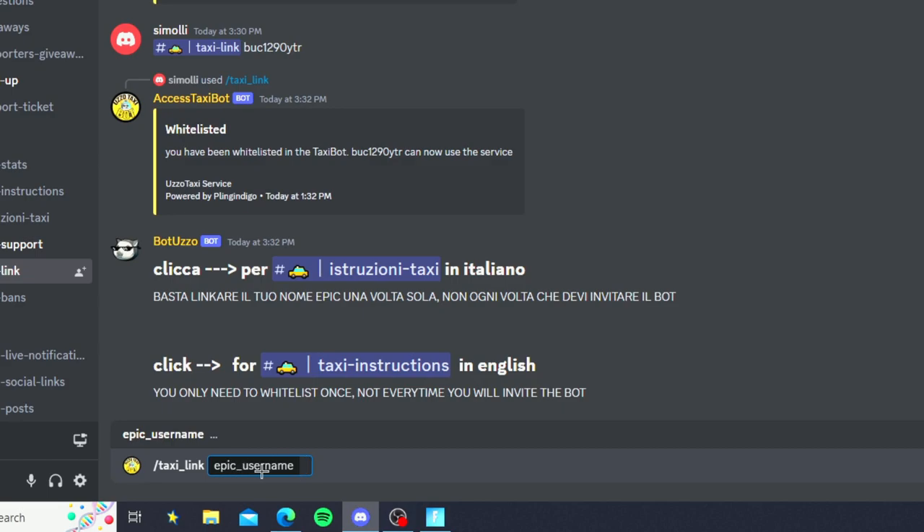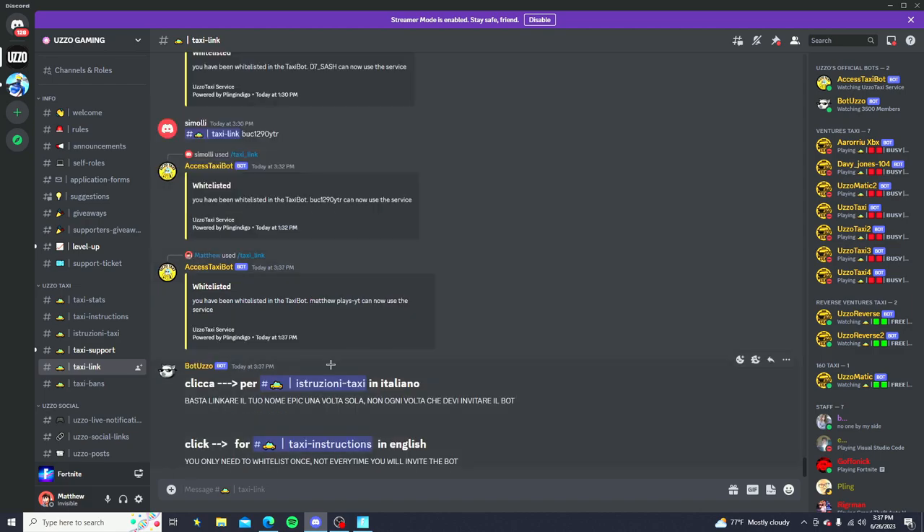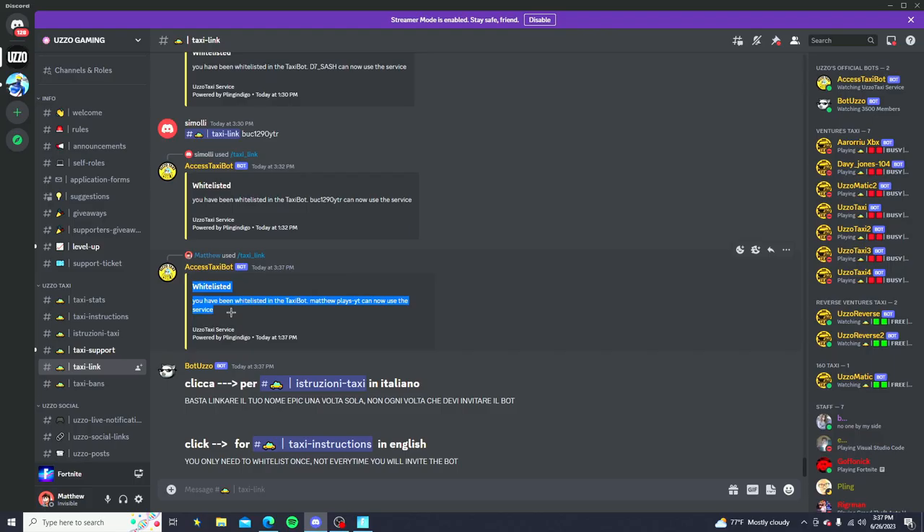Once you guys have done that, it's going to say epic username — go ahead and type in your Epic username. Mine is MatthewPlays-YT, so I'm going to go ahead and type that in and then press enter just like this. Now that you guys have done that, it's going to say you're now whitelisted to use the bot, and I can now use the service.